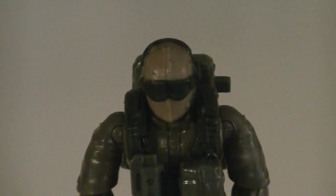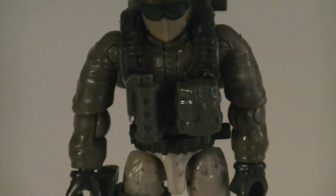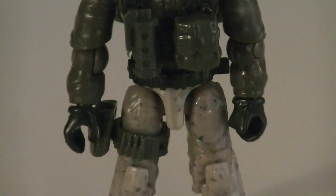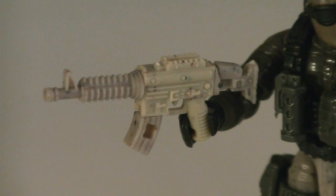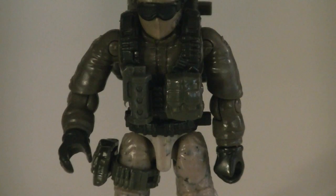Moving on is the lone minifigure, which is just a generic soldier. He's wearing a tan face mask with black goggles, a green shirt with a black combat vest, and tan pants. Weapons and accessories include a carbine with an adjustable stock and an M4 barrel, a green removable backpack, and a combat vest and leg strap with 2 ammo pouches and a flashbang.